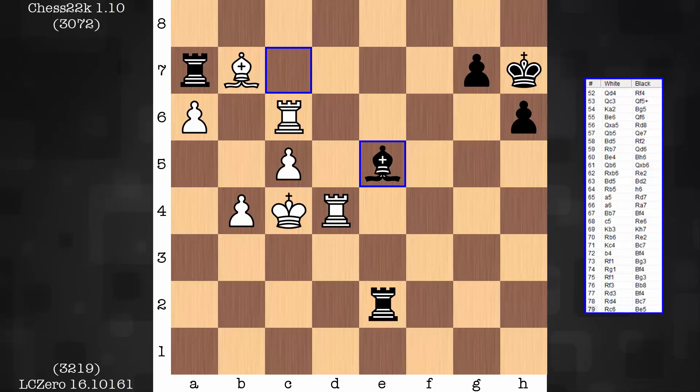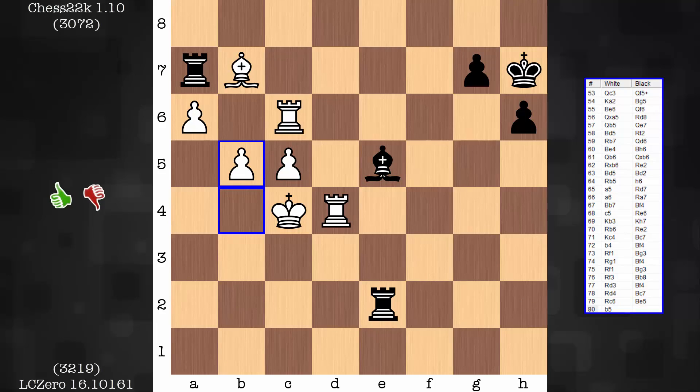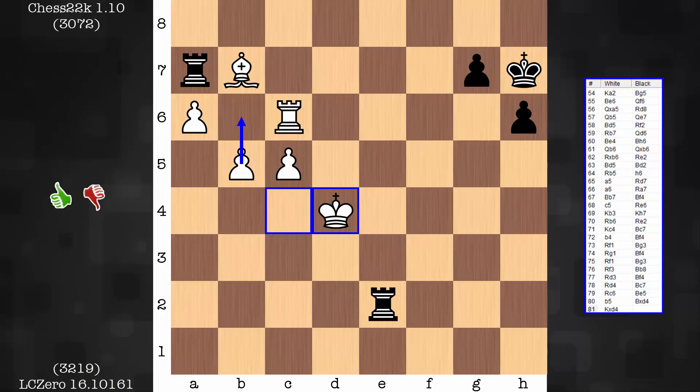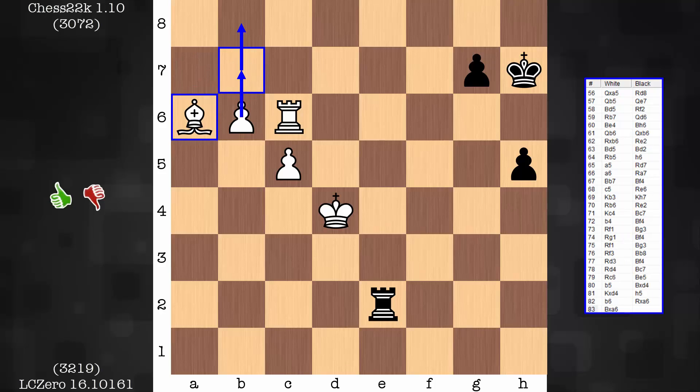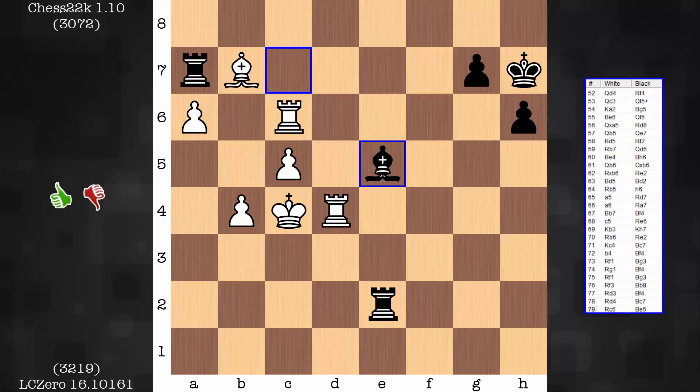Now if this game did continue, white could just push the b pawn — this is one way to do it. Bishop takes rook, you recapture. B6 is on the way. And what do you do about that? Not too much. Let's say white bolts: b6. The rook has to give itself up for something. Probably take a pawn instead of the bishop. And of course this is still winning for white. So it's clean from here.